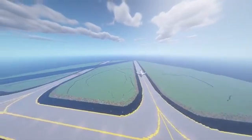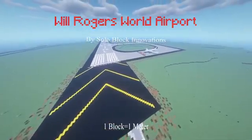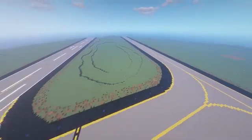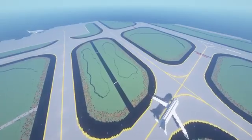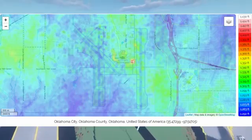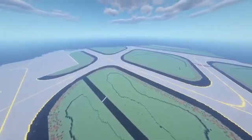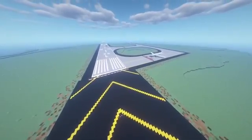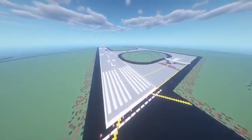Hello everyone, today I would like to show you Will Rogers World Airport recreated one-to-one scale in Minecraft. When I first started this challenge six weeks ago, one of the first things I looked at was the terrain. I wanted to be as accurate as possible, so I went to topographical maps. These maps and Google Earth helped me accurately create the airport and the surrounding terrain, and the measuring tool on Google Earth helped me build buildings accurately and to scale.